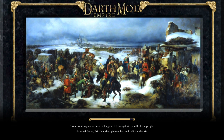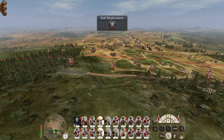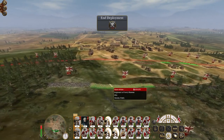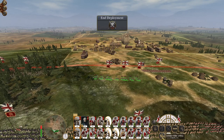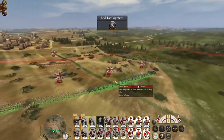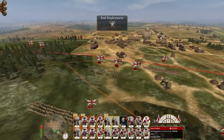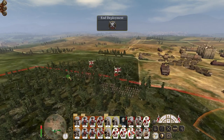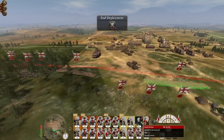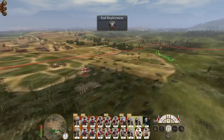Doing it this way means that when we finally attack the city next turn, the garrison itself will be badly mauled and the initial wave we have to fight is probably just going to be a mortar, maybe a few musketeer units with a couple of armed peasants. That's the level of force we're likely to face. It does mean fighting two battles rather than one.